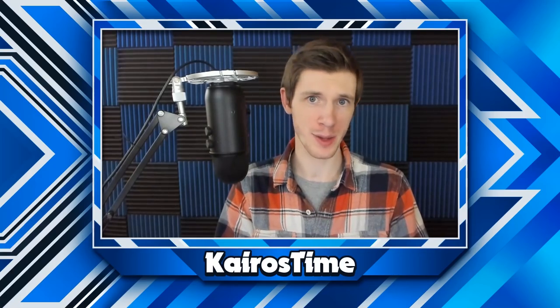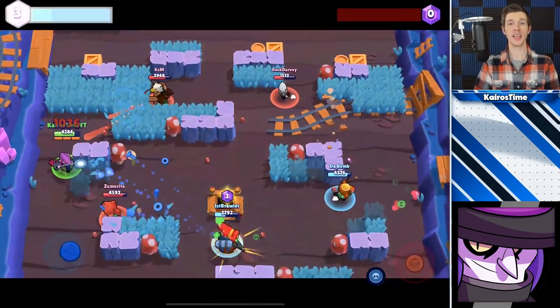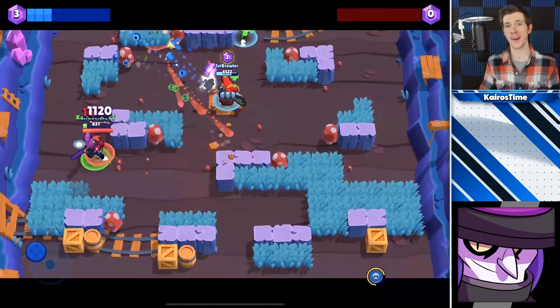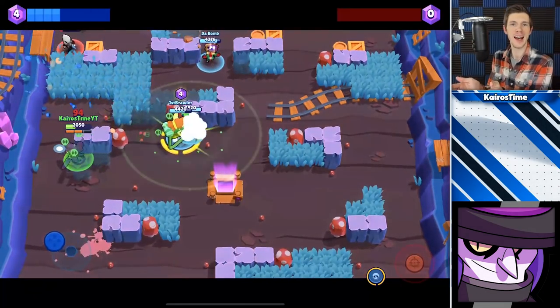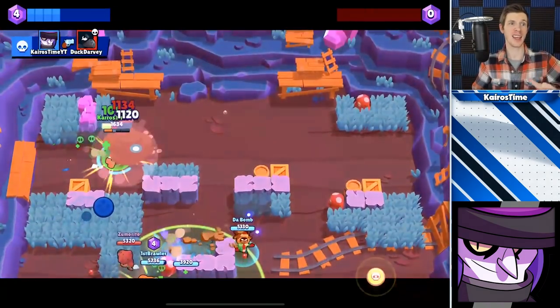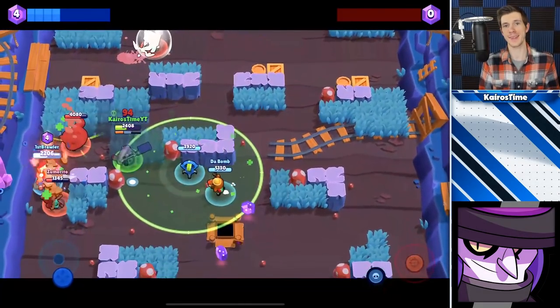Up next we have the mythic brawlers. Mortis should actually be played similarly to Darryl — he should target squishier brawlers with a low to medium amount of health, or brawlers that have expended all their ammo so they can't deal a ton of damage. On top of that, it is very important to manually aim your shots so that he does not automatically attack into walls, because walls will stop his movement and that just ends up wasting an attack.